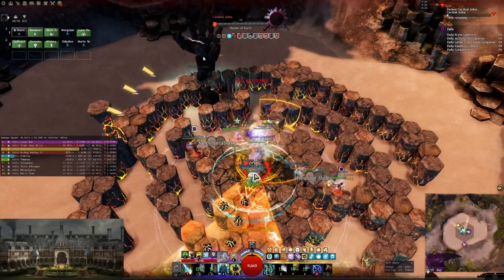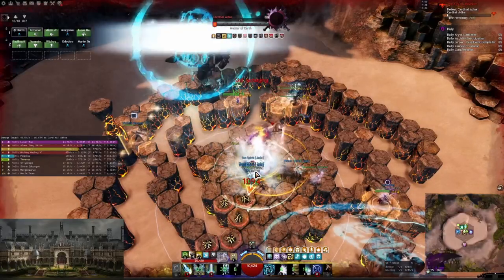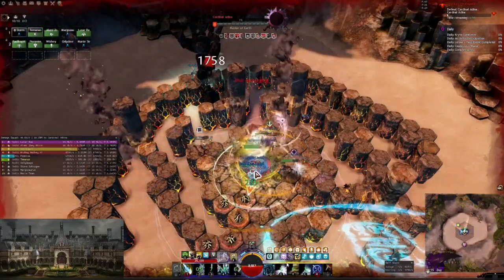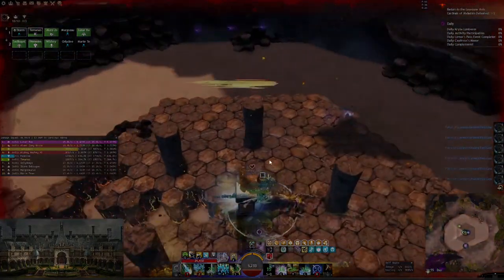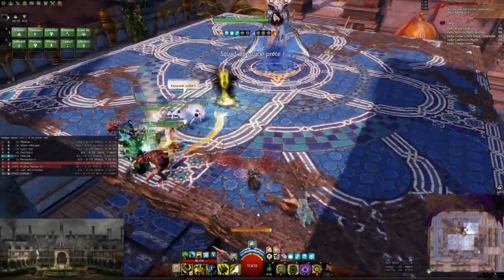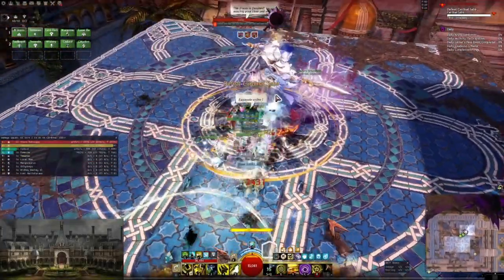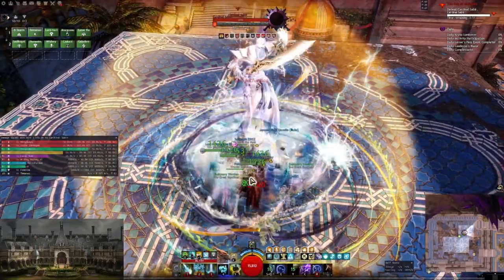One thing to notice is that with one broken pillar up the boss has 20% more damage, so it really starts hurting. Right now we have so many stacks of the debuff and everything is hurting. I'm very glad we had enough damage.